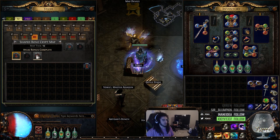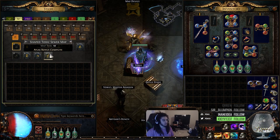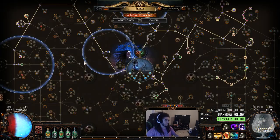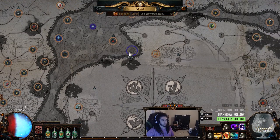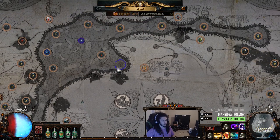From running torture chambers, I have now stocked up 26 shaped bone crypts, 13 shaped infested valleys, and 38 shaped toxic sewers. The method we're going to use is I'm actually going to go clear this dark forest — I can just buy a dark forest map — just to get the shaper's orb from here.